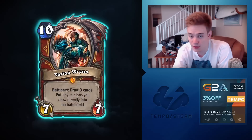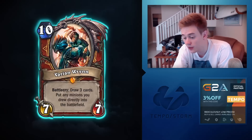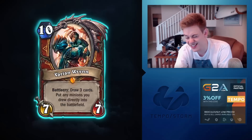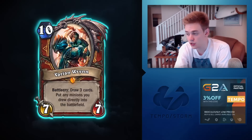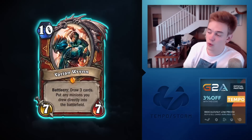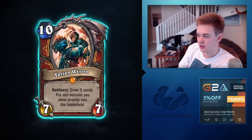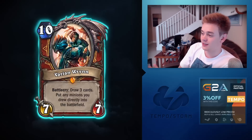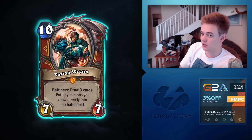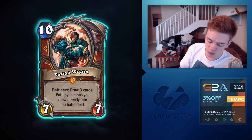The answer is really only control mirrors. Against midrange decks, if I play Varian and don't pull a Sludge Belcher, I have a very good chance of just dying. When you play it for 10 mana you can't armor, can't play a defensive spell, can't do anything. Most of the time you'll play Varian and win the game if you get another turn, but all too often that won't happen.